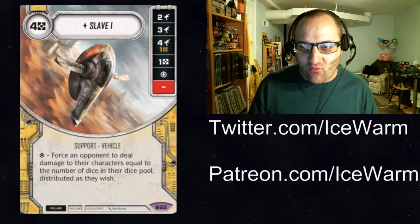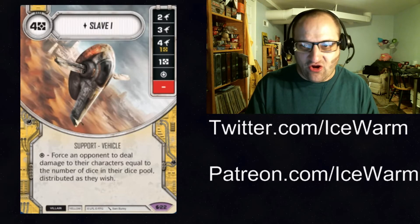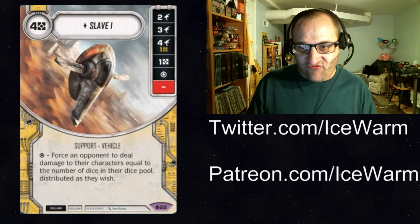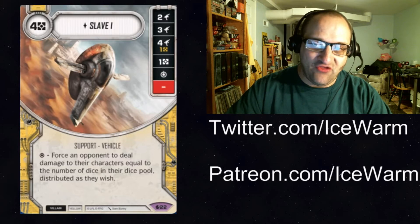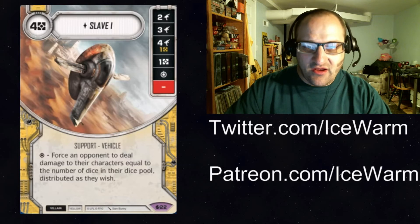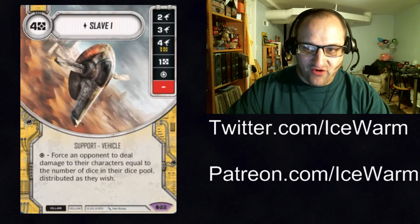They get to split the damage up however they want, but if they're down to 1 character, that character takes all of it. Shields will block the damage though, so it's not unblockable, but it's still a ton of damage. I could probably build a Jango deck around it as well, since it's a Jango ship — and then it becomes a Boba Fett ship. The damage sides are good, the cost is pretty good, and especially with some of the other cards we're going to show, this card could be really strong.